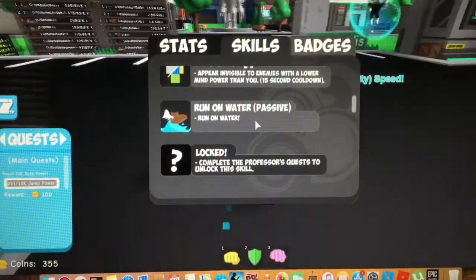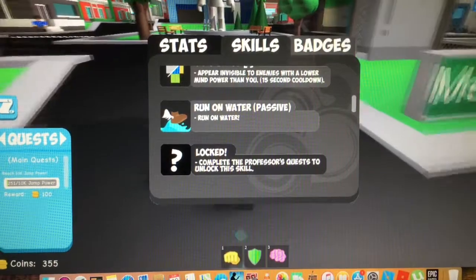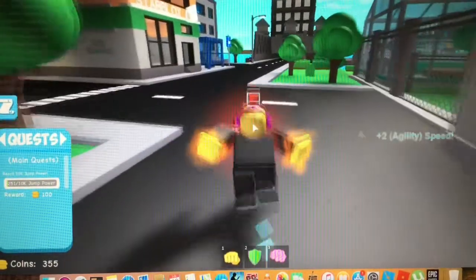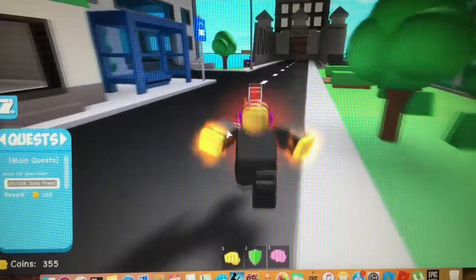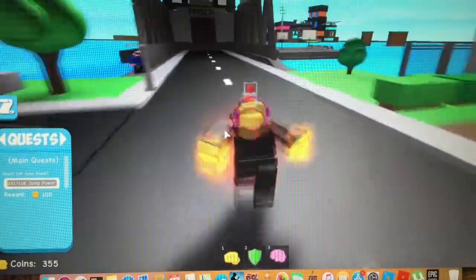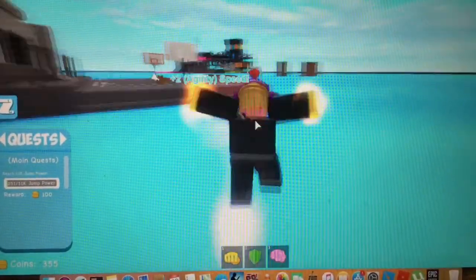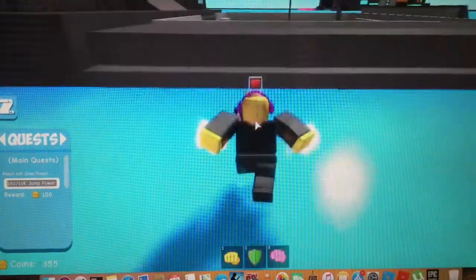Run on water is going to be very, very useful because there are a lot of islands around the map. If I can just run on water I can go to each of them like boom, bam, bam. Yep, I'm on water — perfect! I can go to different islands like this basketball court right here.